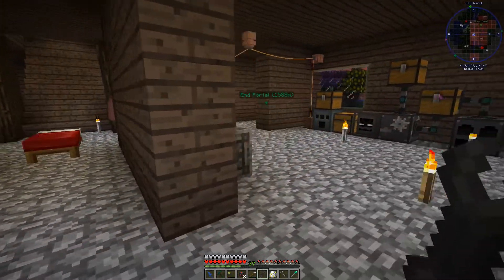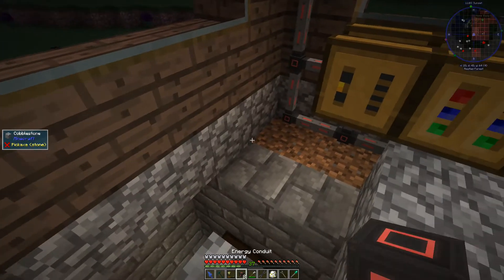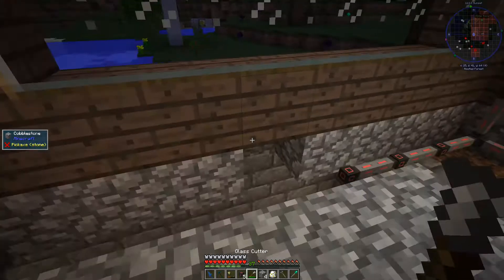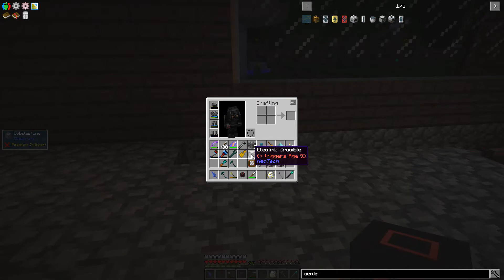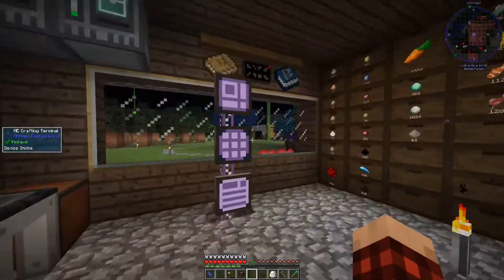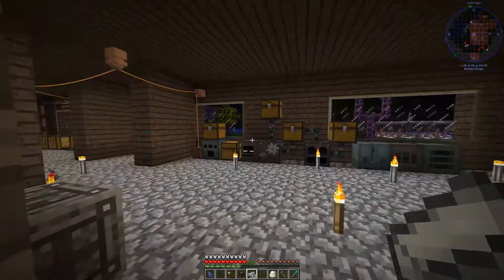We need to get these on some sort of power network. I literally just tore down this stuff right here — it's still in my inventory. Let's run this wire back across here and put some cobble there. Let's put down the machines. I'll grab some steel ingots and throw some steel in there and see if we can't get some molten steel coming out. Let's see what this ends up doing for us.